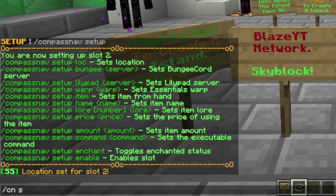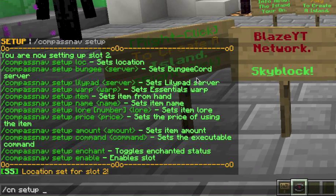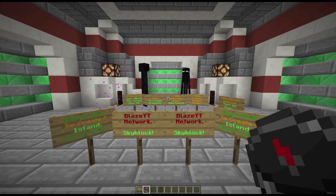You can also do slash cn setup with 'bungee' to connect to a BungeeCord server, or 'warp' to set a warp destination instead of using a locked location. The next thing we're going to do is set up the item.